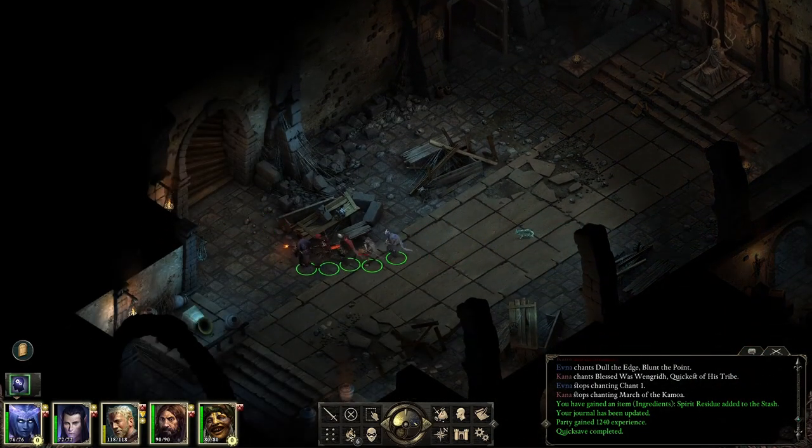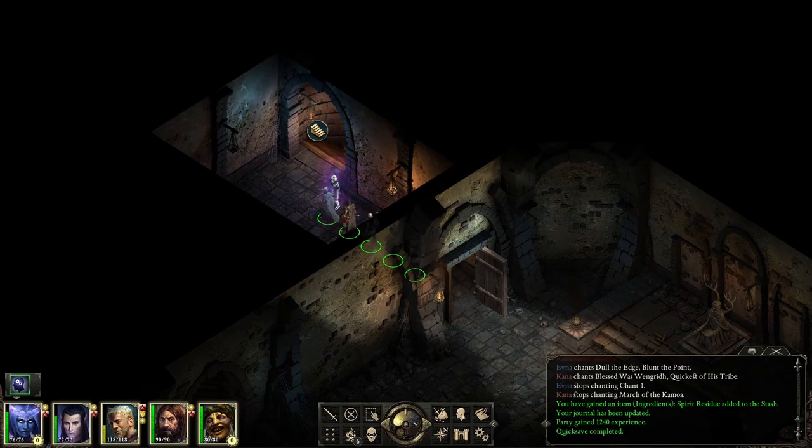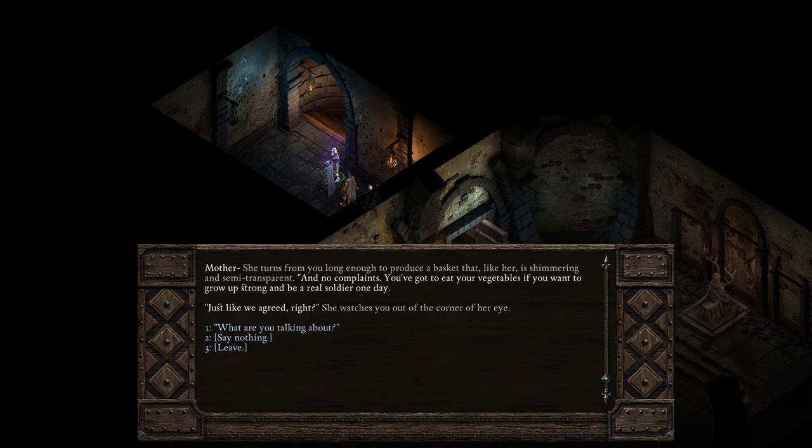Does that lead upstairs? Yes — let's go here first. 'Been out playing soldier again, have we? Go wash up and come help me shuck these peas.' As you draw near her, the apparition resolves into an elven woman. Her stringy hair is tied back and she tugs at a loose thread on her apron. There's a distant, hollow look in her eyes until she notices you. She turns to produce a basket — shimmering and semi-transparent. 'No complaints — you've got to eat your vegetables if you want to grow up strong.'